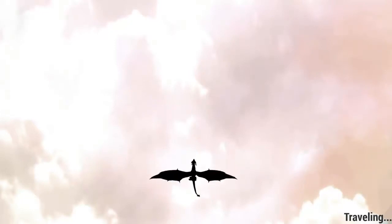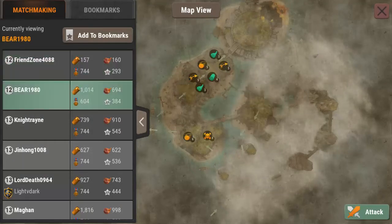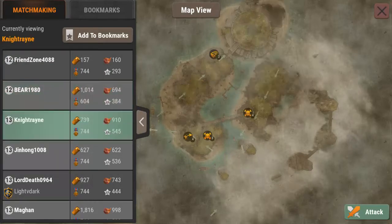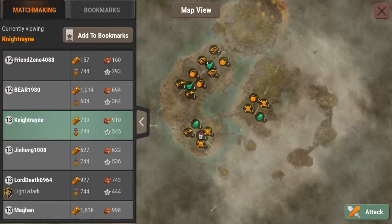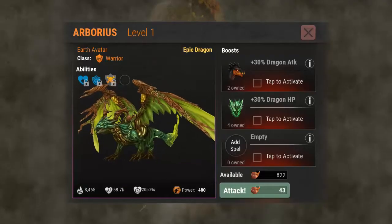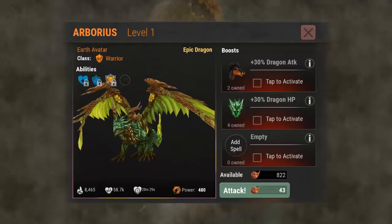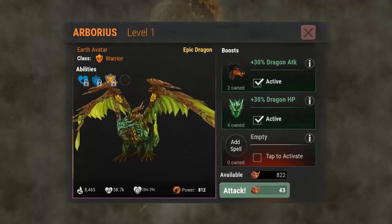Still haven't got anybody to attack with us — maybe a bad time of day. Looking at bases: 293 XP is kind of small, 384 XP has a decent base but we need more experience. This guy is a level 13 with a very large base. Going to attack and use Orbis — putting everything we can on: plus 30 attack and plus 30 hit points.